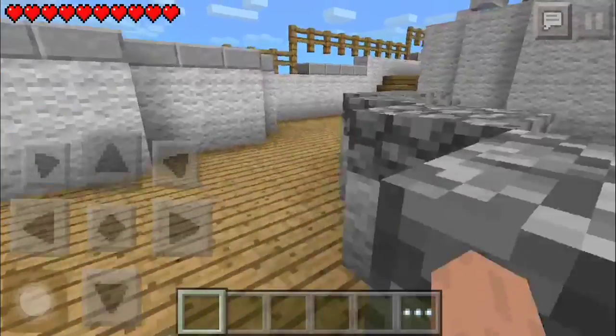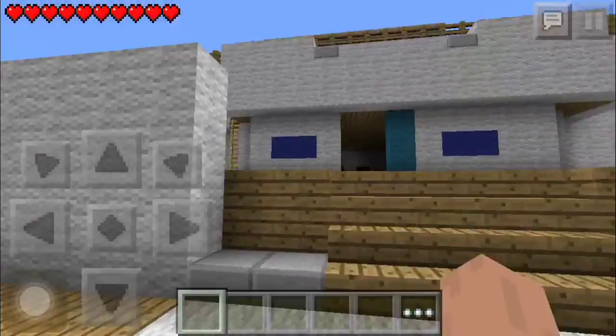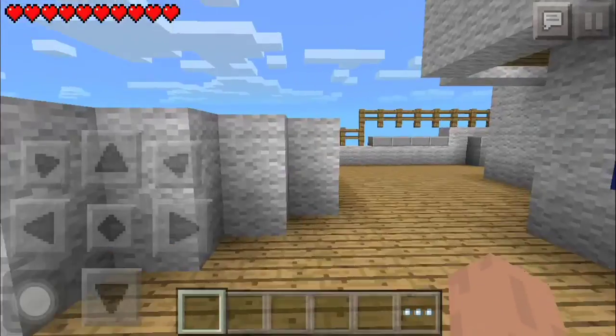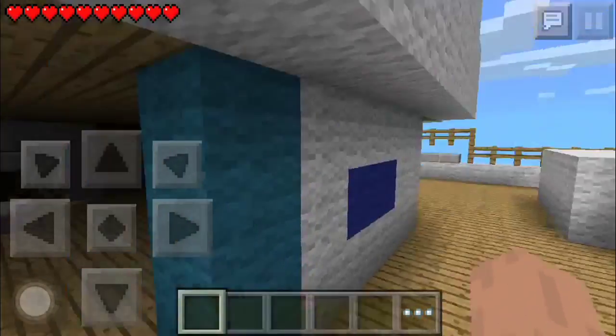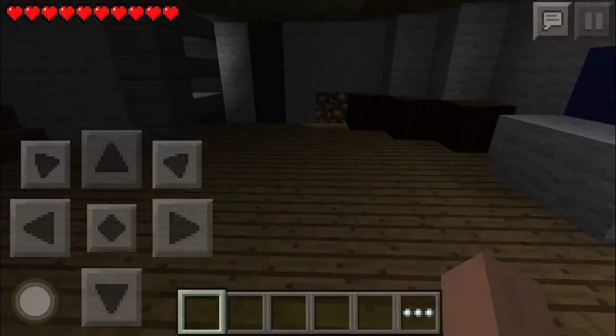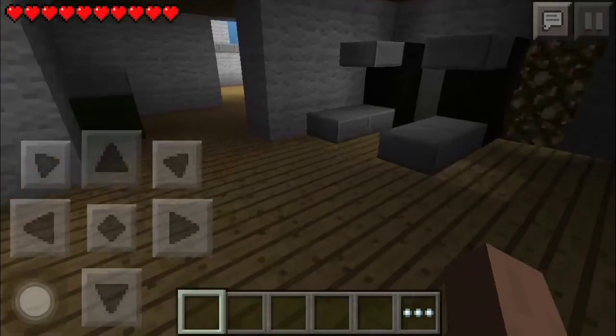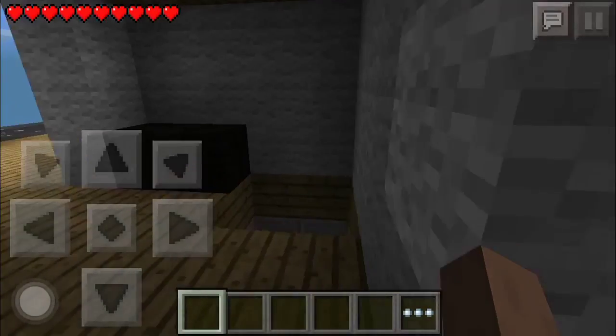It's a little thing to protect you so somebody can't shoot you. Pretty much I am going to start with the first house. They made it pretty dark in here — I don't know why the glowstone isn't working but it isn't.